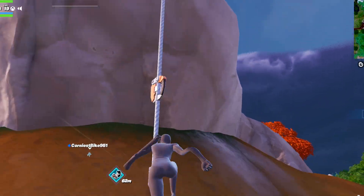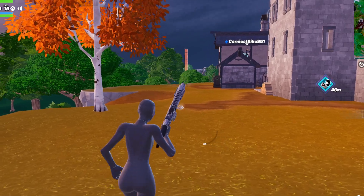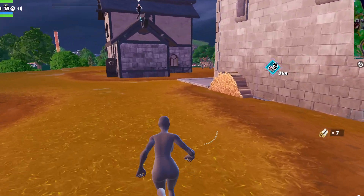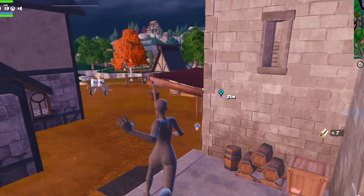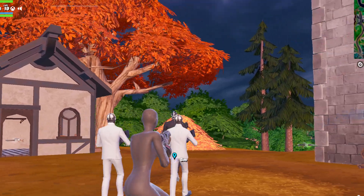There is a new boss — it's the same boss as before, but instead of the mythic pump shotgun, which has been vaulted, there is now a mythic Flapjack. Let's quickly kill him.